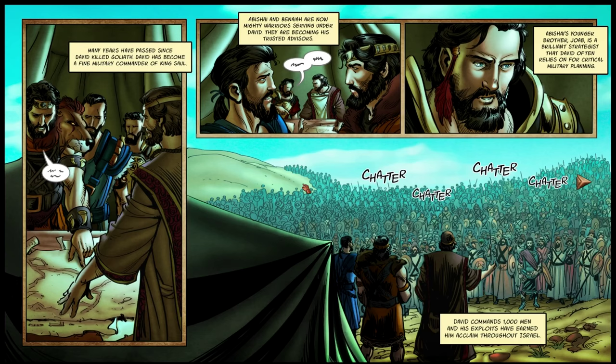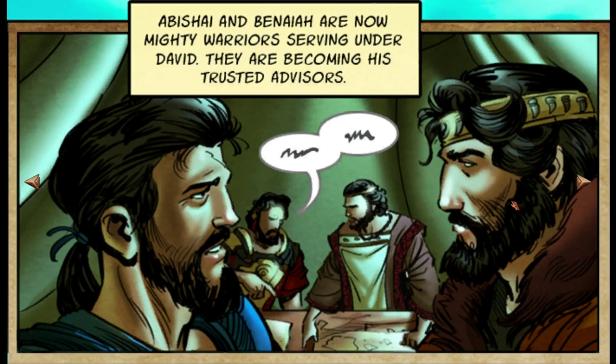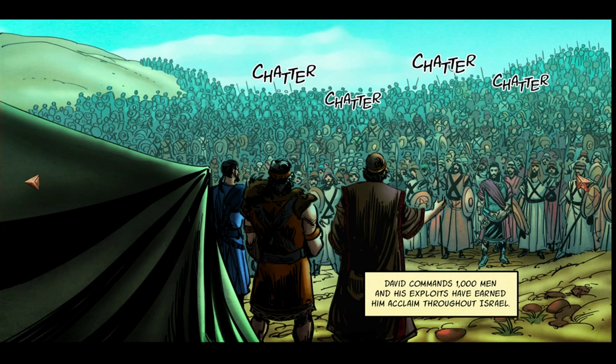Many years have passed since David killed Goliath. David has become a fine military commander of King Saul. Abishai and Benaiah are now mighty warriors serving under David and are becoming his trusted advisors. Abishai's younger brother Joab is a brilliant strategist that David often relies on for critical military plans. David commands a thousand men and his exploits have earned him acclaim throughout Israel.